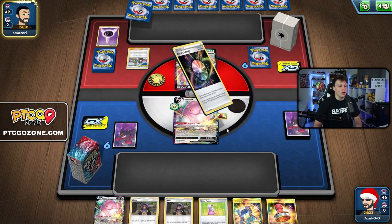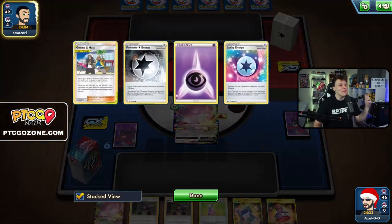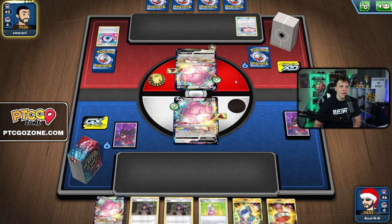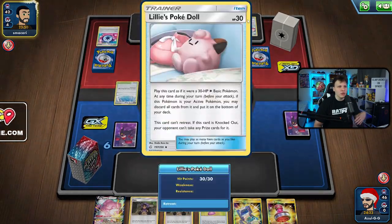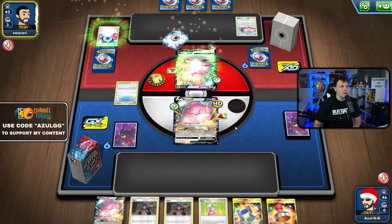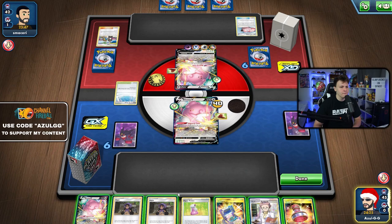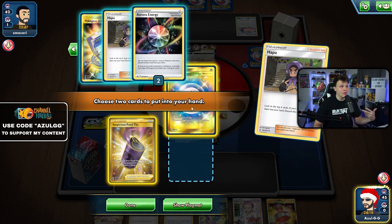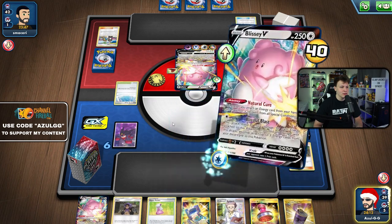They're playing Suspicious Food Tins and a Lillie's Poké Doll — with Guzma & Hala I'd guess they play a tanky build with Mallow & Lana as well. They're loading up energy early. I use Hop to grab a Food Tin and energy, bench a second Blissey, then go ahead and hit with Blissful Blast to get those two energy attached.